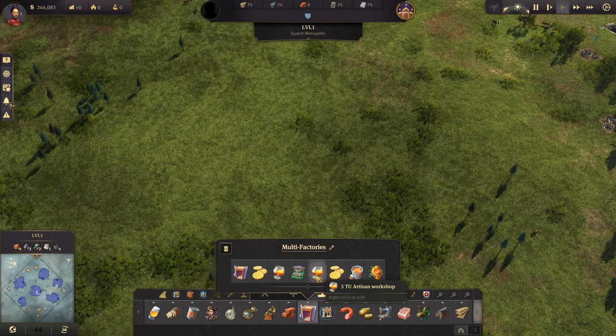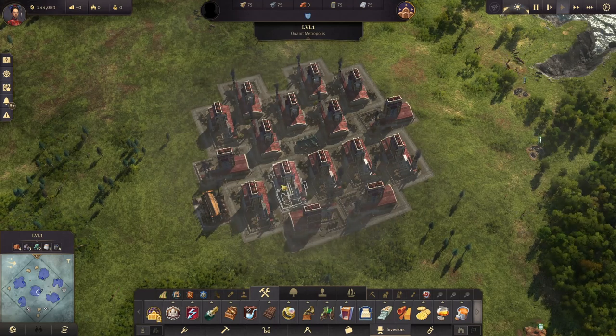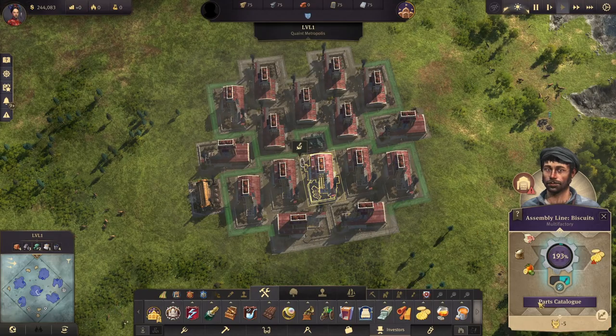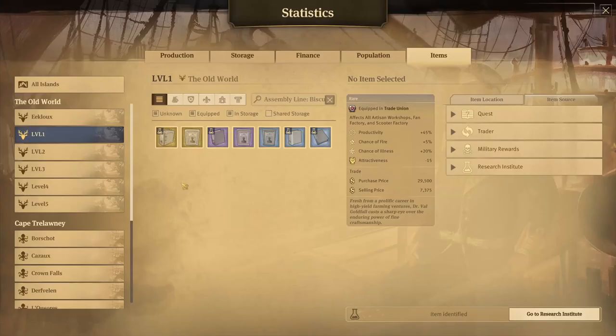From the artisan workshop, let's move to the assembly line. The building is even bigger so we're fitting fewer into the trade union, and remember you do need electricity for this to work. I've been able to fit 16 — if you've been able to fit more, let me know in the comments. With the electricity it is actually producing quite a lot — for example, 64 biscuits without any items or working conditions. Remember this is a multi-factory so you can click on the catalogue to choose a recipe: elevators, biscuits, or typewriters. The items are pretty similar.